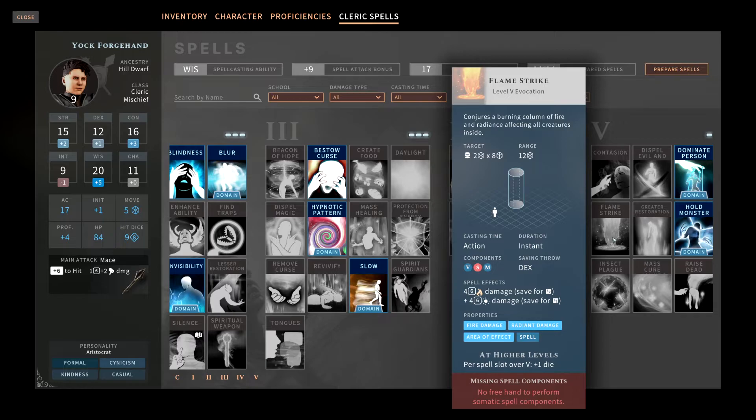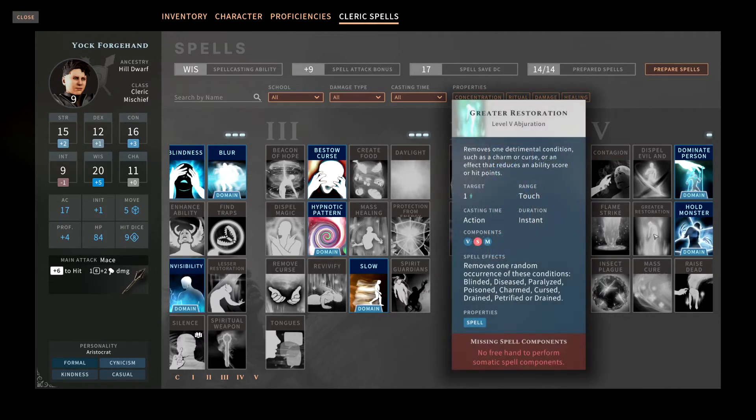Greater Restoration removes conditions like blinded, disease, paralyzed, poisoned, charmed, cursed, drained, or petrified. In fifth edition D&D tabletop this is important, but in this video game when you can short rest and long rest, I've never run into an issue where I needed to use Greater Restoration. I would not pick this up for the video game.